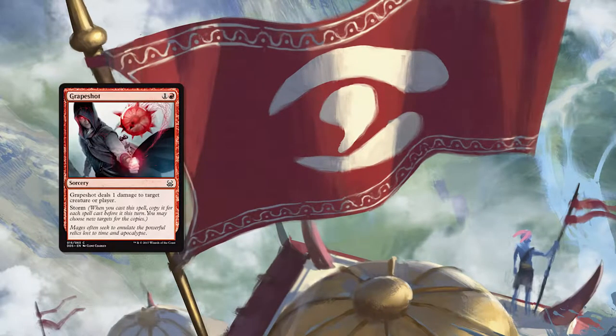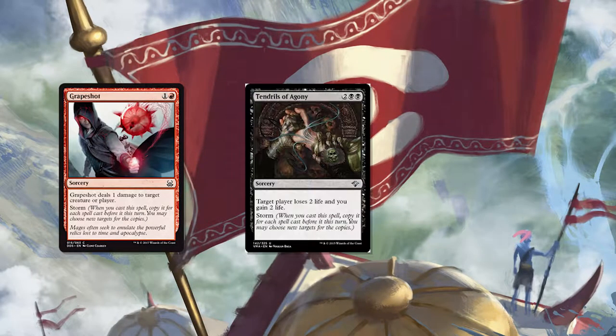First, storm decks. You can take things like Grapeshot in Modern or Tendrils of Agony in Legacy — any of those win conditions.